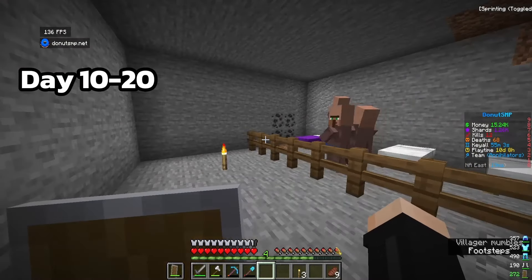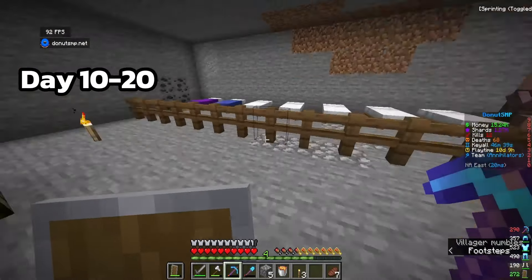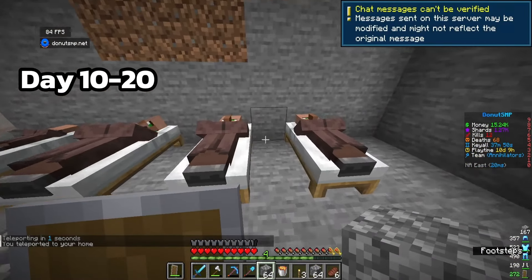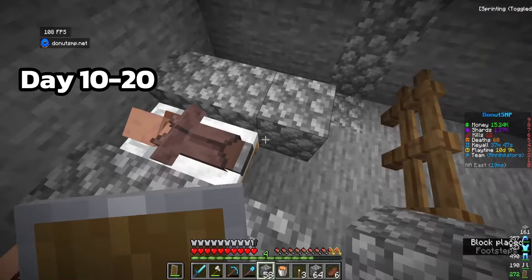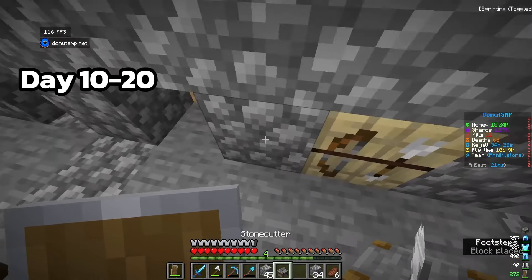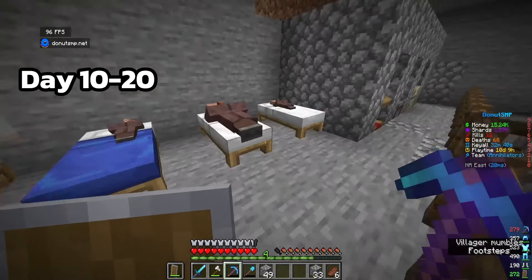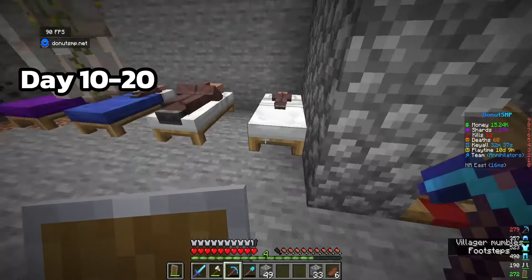We got all the villagers bred. Now that all seven beds are filled we gotta block them off and actually make the villager breeder. First we need two good emerald-making sources, so we'll need a fletcher and a mason, and our first librarian. Once the others grow up we'll add jobs for them.